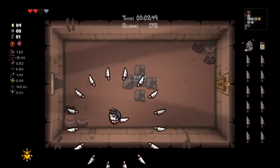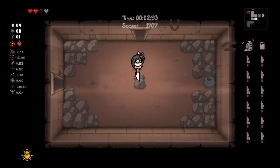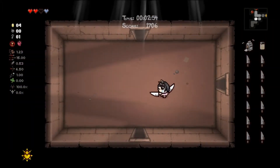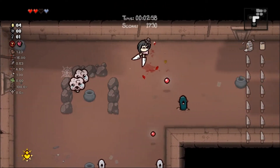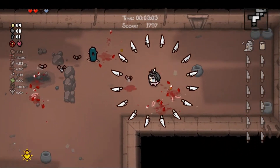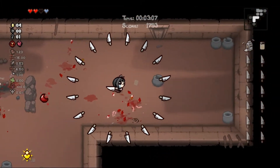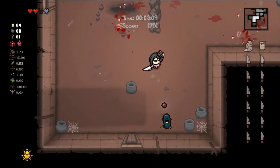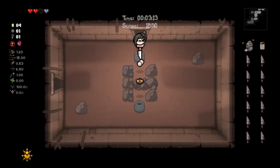We can check these for money — not working out that well. Let's go find the boss. Haven't seen any tinted rocks, which is no problem. Using the knife at the angle is our goal here. A green little worm — please don't hurt me. Thank you, and thank you for the bomb.